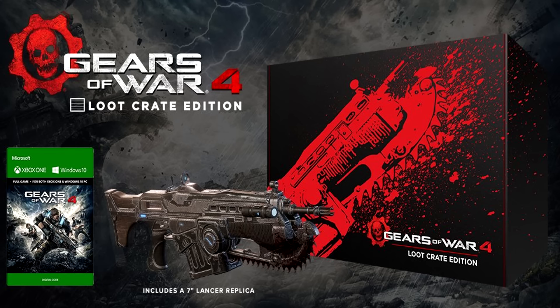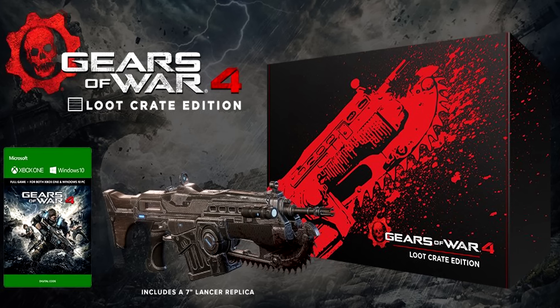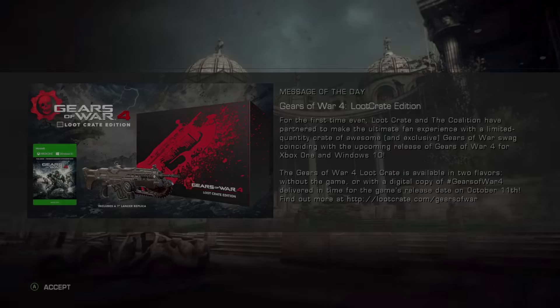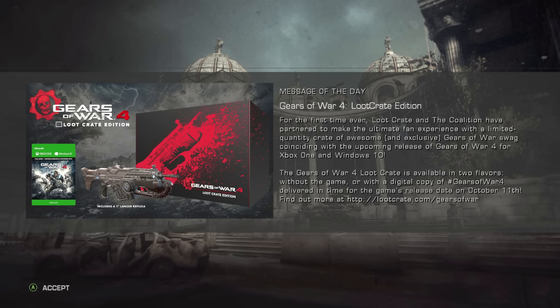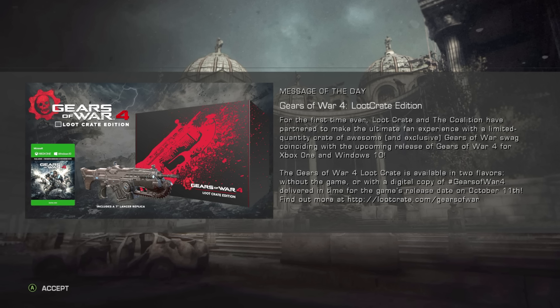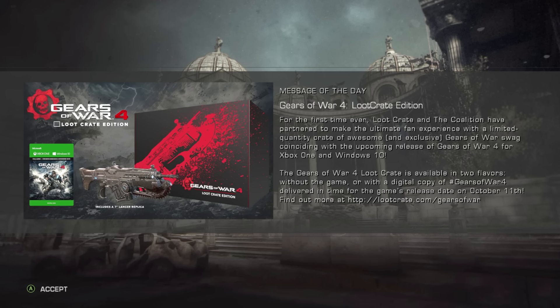The Coalition and Loot Crate have announced a special edition version of Loot Crate designed with Gears of War fans in mind. The message of the day on Gears of War Ultimate Edition gives a pretty good summary of what's going on. For the first time ever, Loot Crate and the Coalition have partnered to make the ultimate fan experience with a limited quantity crate of awesome and exclusive Gears of War swag, coinciding with the upcoming release of Gears of War 4 for Xbox One and Windows 10.